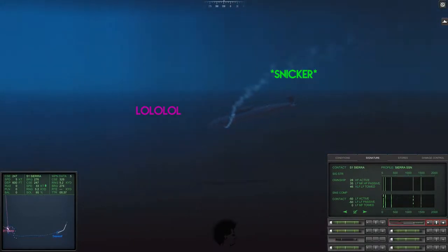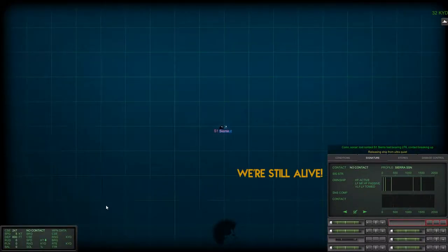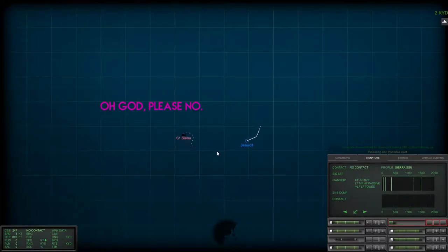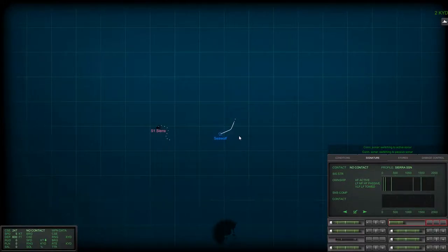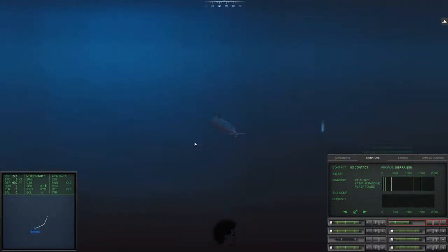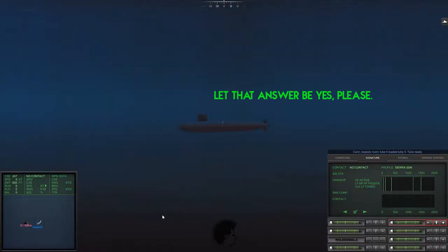What this guy is trying to do is bottom out, and we don't want to let that happen. Secure from ultra quiet. Reload torpedo tube 2, one ADCAP. We're going to be a little brave here and do one ping - see if we see anything, and more importantly, see if we can spook anybody else into making a return. This does not often work. They'll often do instead: if you do one ping, they're not going to worry about it unless they know they've been hit. The question is, was this ship alone?